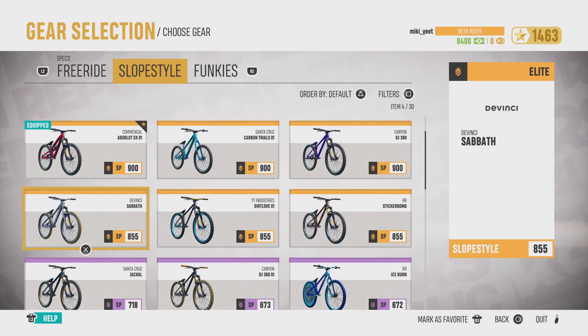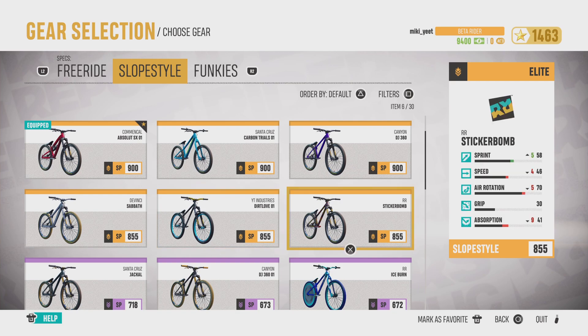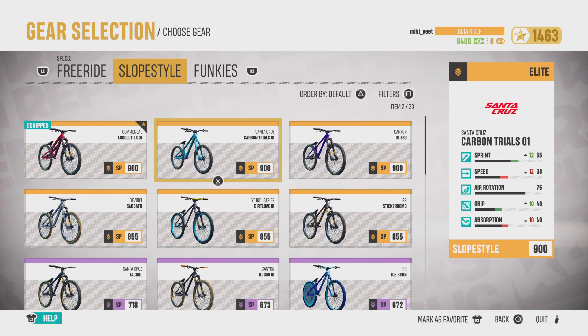So here we've got the best one in the game apparently, the best right here. Those are the slopestyle bikes.